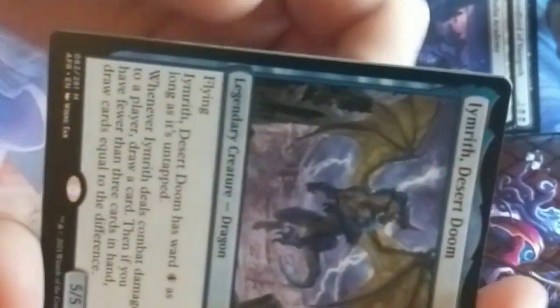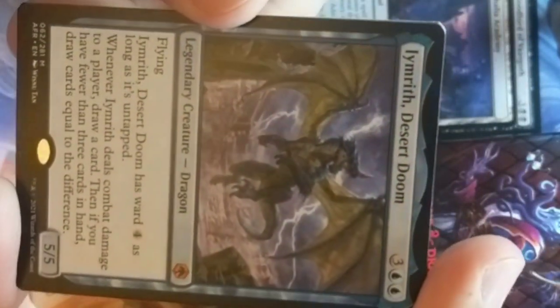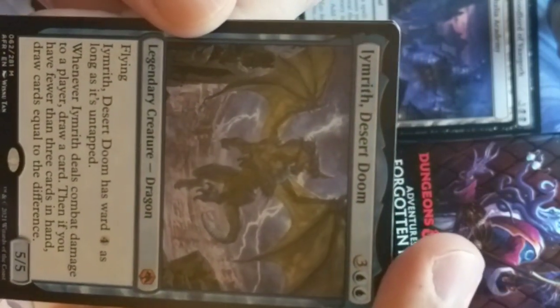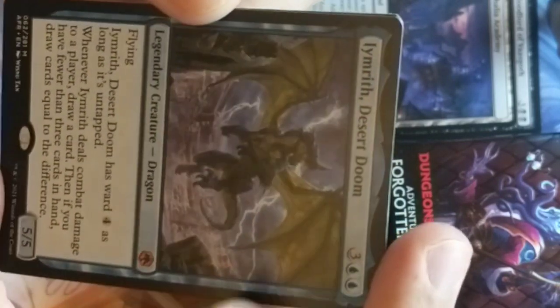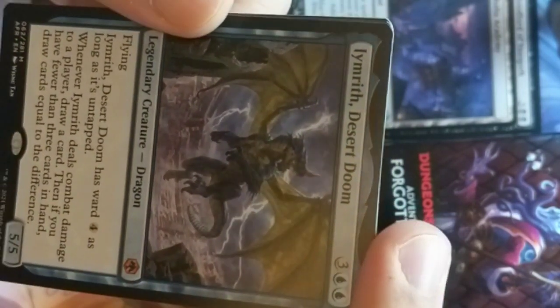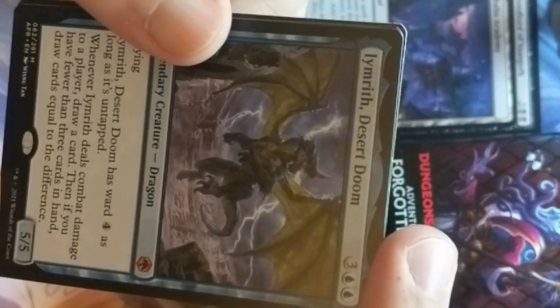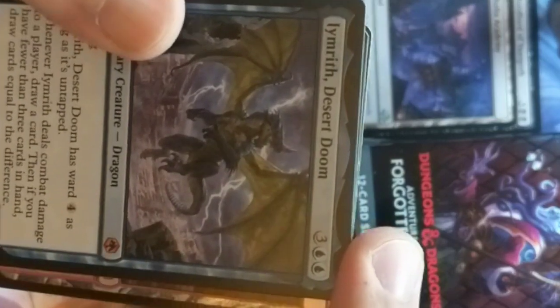We got Laezel. Laezel was the protagonist of one of the more recent Dungeons & Dragons campaigns in Forgotten Realms — I don't want to give any spoilers away, but she was a big baddie in one of the more recent campaigns and she was pretty cool. She has Ward 4, which is bonkers. This card's gonna be good — 5 cast, 5/5, with Ward 4. Draws cards. Yeah.